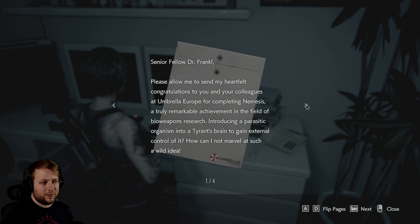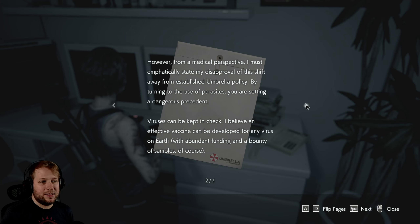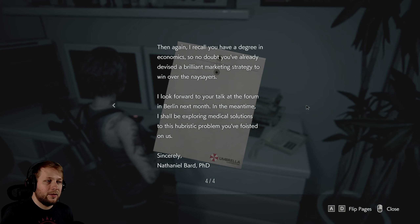Expression of Concern. Senior fellow Dr. Frankel, please allow me to send my heartfelt congratulations to you and your colleagues at Umbrella Europe for completing Nemesis, a truly remarkable achievement in the field of bioweapon research. Introducing a parasitic organism into a tyrant's brain to give external control of it - how could I not marvel at such a wild idea? However, from a medical perspective, I must emphatically state my disapproval of this shift away from established Umbrella policy by turning into use of parasites, as you are setting a dangerous precedent. Viruses can be kept in check. I believe an effective vaccine can be developed for any virus on earth, with abundant funding and a bounty of samples, of course. Can you say the same for parasites, however? Doctors have tried in vain to develop a vaccine for malaria. Parasites like Plasmodium are far more genetically complex than the T-Virus and to think they will submit to controls - utter folly. Perhaps in your country, consumers are willing to buy automobiles with no brakes, but here in America, they know better. Then again, I recall you have a degree in economics, so no doubt you've already devised a brilliant marketing strategy to win over the naysayers. I look forward to your talk at the forum in Berlin next month. In the meantime, I shall be exploring medical solutions to this hubristic problem you've wasted upon us. Sincerely, Nathaniel Bard.